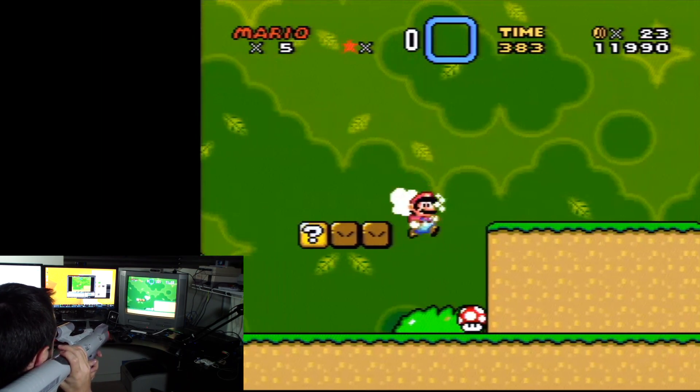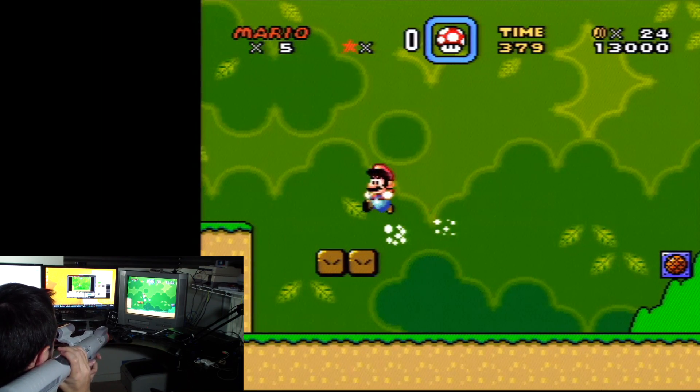My driver lets you use the Super Scope's cursor button to see a cursor wherever you're aiming. It also includes a calibration mode using the Super Scope's pause button, which was pretty standard use for that button.